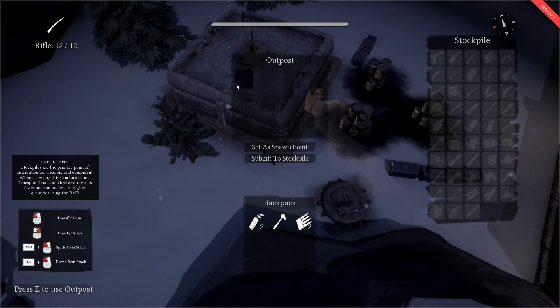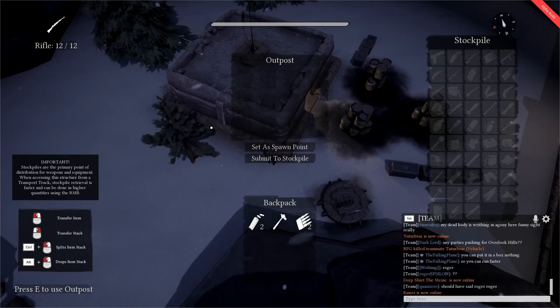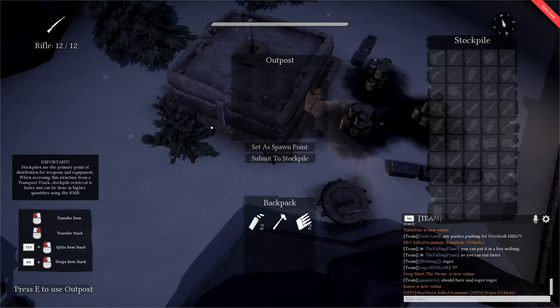This means that if you were to die and this is set as our spawn point, we would not be able to spawn here and we would be forced to spawn back at our hometown or possibly in the wild.